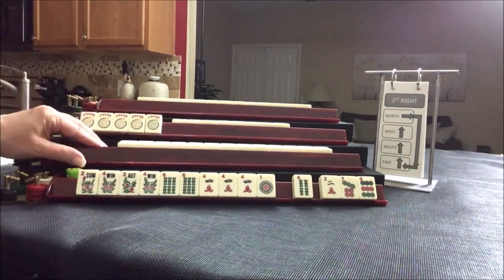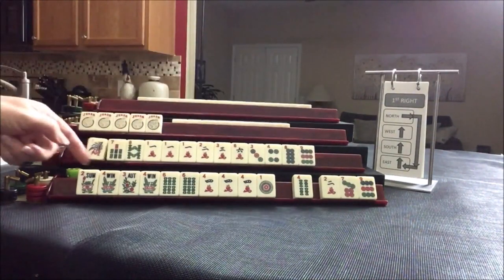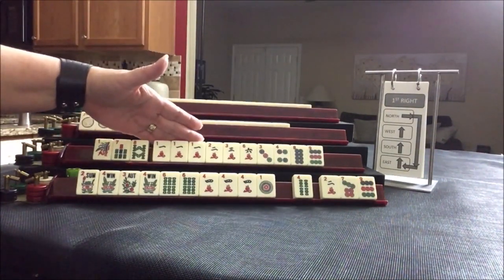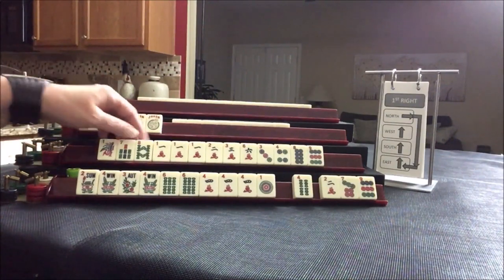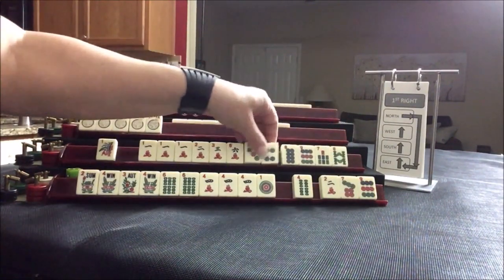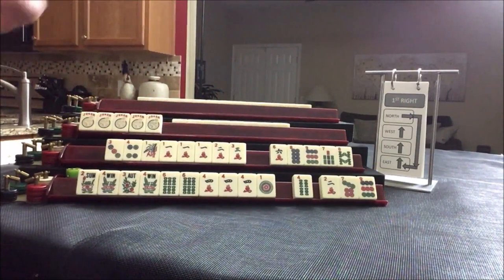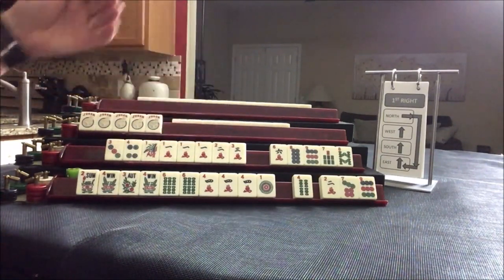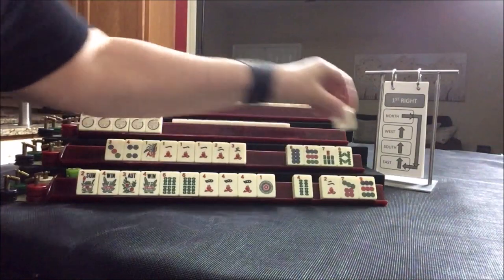Let's look at Player 2. They have 1, 7, 8, 1 — a pong — plus 2, 3, 6, 3, 4, 8, 9. I'm thinking little numbers, 1 through 5 eventually, or little odds: 1, 3, 5. All the 1-3-5 hands are either 1-3-5 or 5-7-9 except the very first hand, which is 1-3-5-7-9 in one suit — and we don't have the bigger numbers. So let's focus on consecutive run or little odds and pass one of each suit.